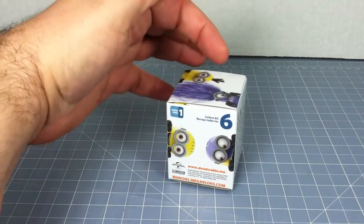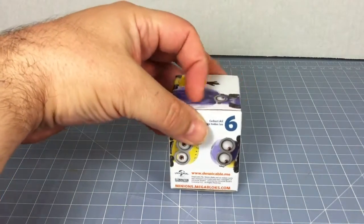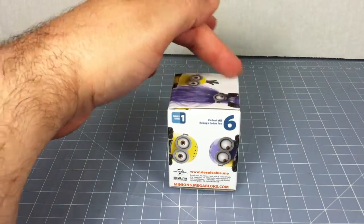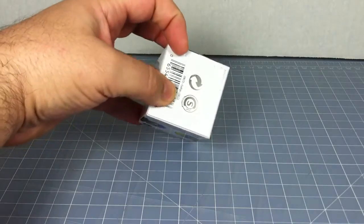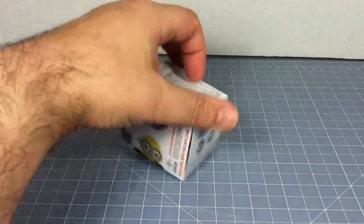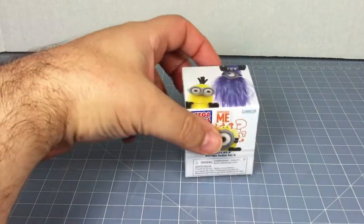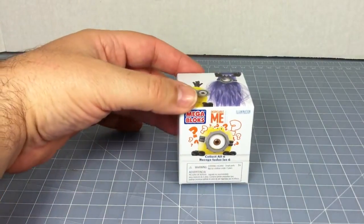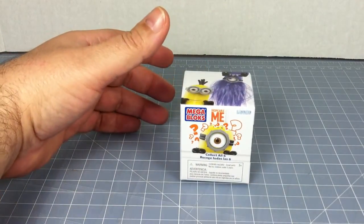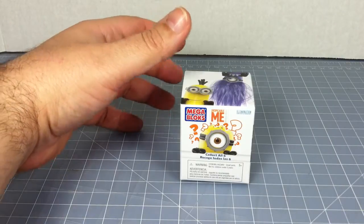It's not taped but it is glued on the top and on the bottom as well. There is a code imprinted on there, so if you're able to find all six codes then you know you'll have all six of the minions. I was able to find five of them.